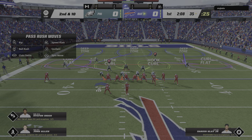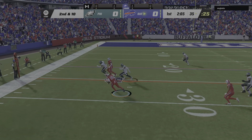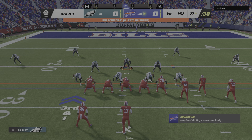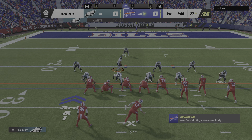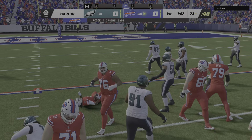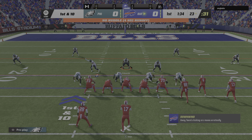Second and ten after the incompletion on first down. Allen going to throw — swinging this out wide here for Cook, and he'll be brought down at the 27. Play number ten now coming — it's been a long opening drive but this is third down. Back to the ground — Cook — and he's going to get the first down as they bring him down at the 23.